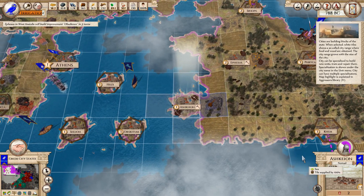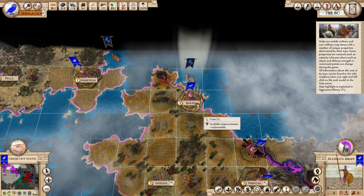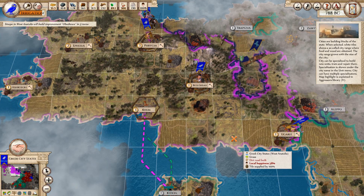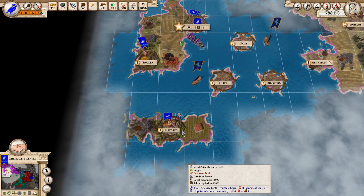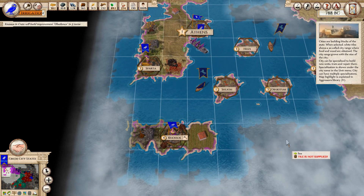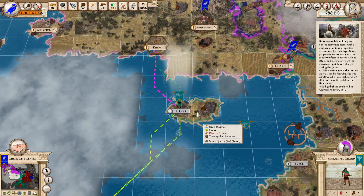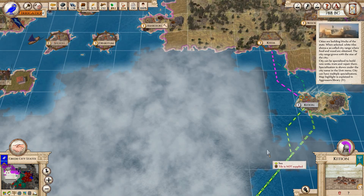Obedience is probably the most important thing here. Go for obedience — he's busy. Keep these frontier cities happy. That's expensive, but we've got the influence, let's go ahead and use it. Protect those cities out at the edge. I could try to influence them but I'm trying to get along with the Israelis right now.